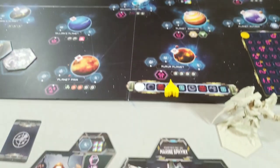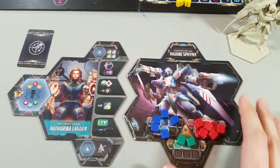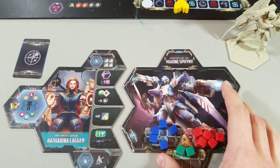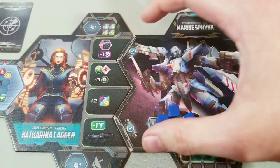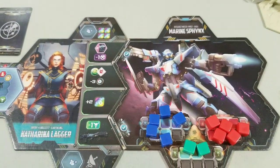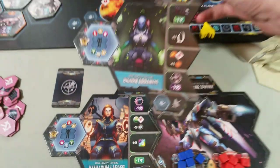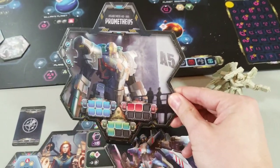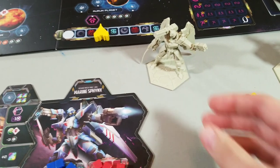In Galaxy Hunters, players are going to play as a pilot and mech combination. Depending on the pilot the player chooses and the mech that they pair it with, it will make a neural connection that will unlock a specific type of asymmetric power for that player for that game. So depending on which of the four pilots you choose and which of the four mechs you choose, you will get a different pairing or a different neural connection every game.